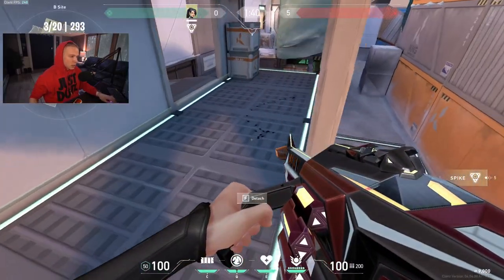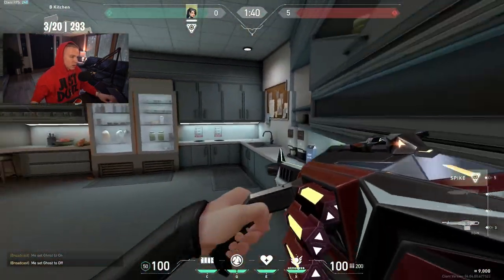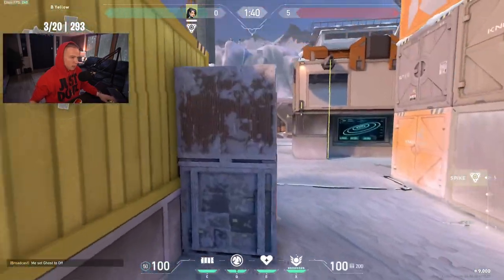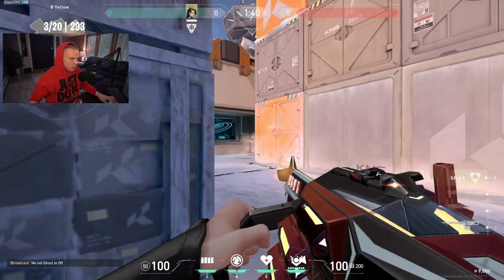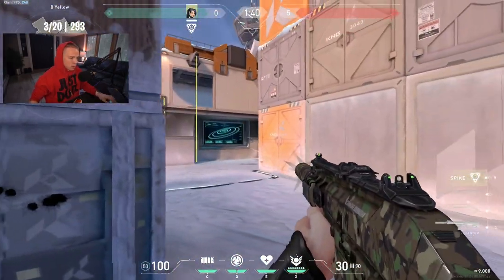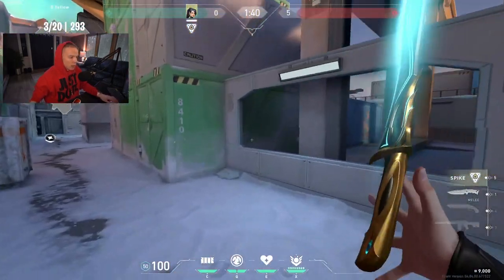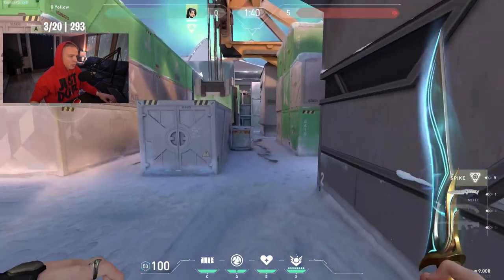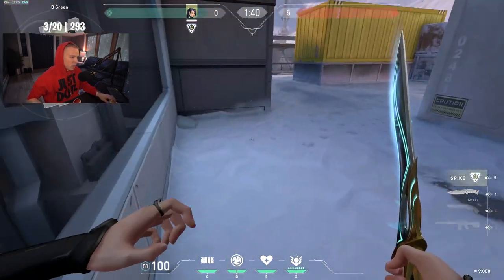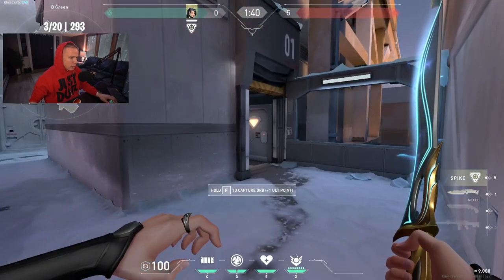Kitchen is definitely bigger. Yellow area — this is going to be weird playing post-plant here, and that area is completely wall-bangable. The lane from B long is wider, which I like a lot. The cubby is bigger lengthwise but narrower.